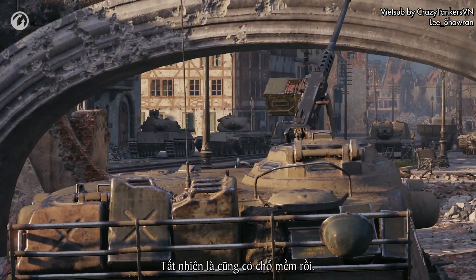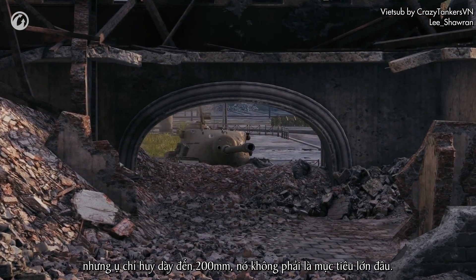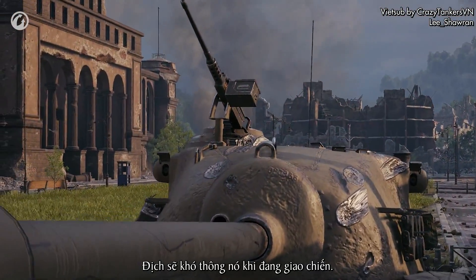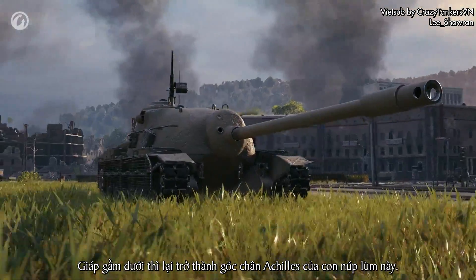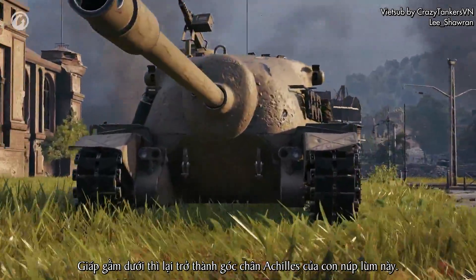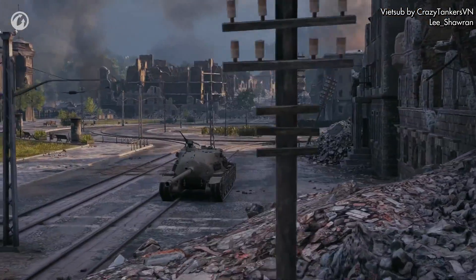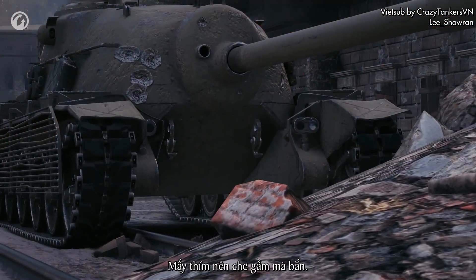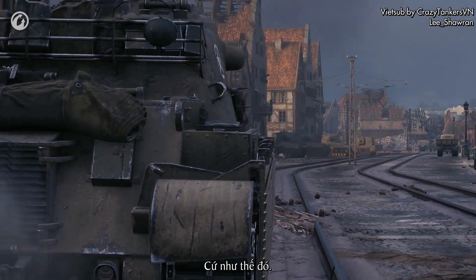Many won't be able to penetrate it. There are some soft spots, of course, but the commander's cupola, up to 200 millimeters thick, is not a big target — it's not easy for the enemy to hit it in the heat of battle. The lower glacis plate can become the Achilles heel of this TD. 220 millimeters of effective armor is good, but not good enough to repel shells from any opponent. You should hide the lower glacis plate behind cover. The TS-5 feels great in defense.